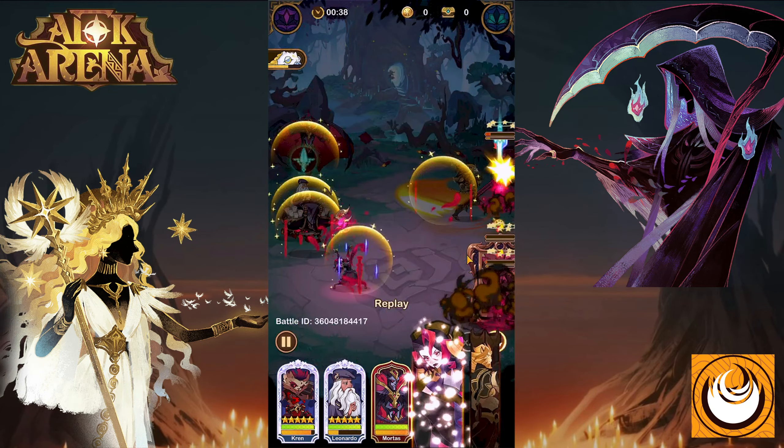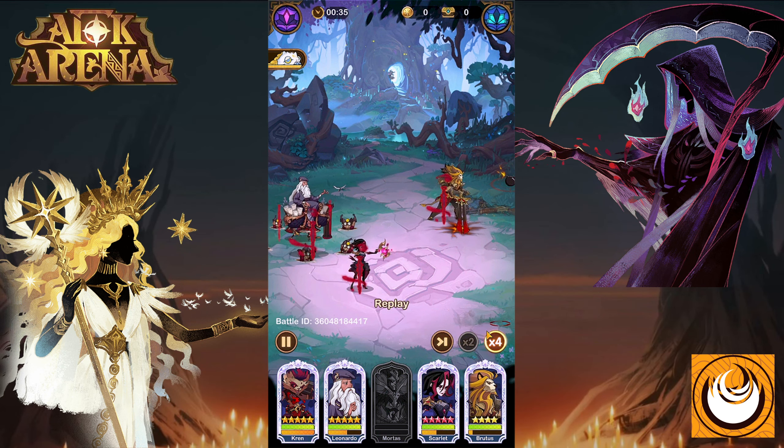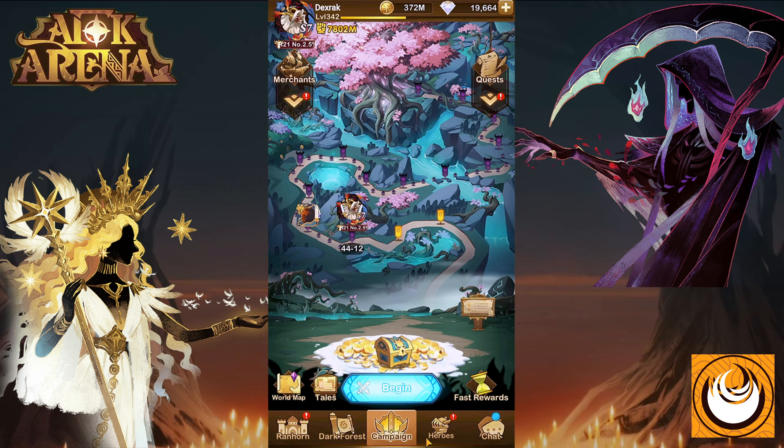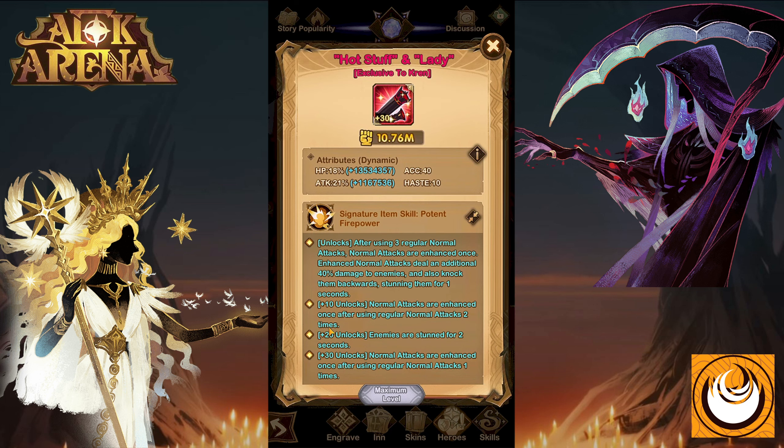The landmines are only available once — after they detonate, Crane will not place them again. From this battle, we can see the complete stun lock that Crane and Leonardo da Vinci achieve together. Looking at the battle statistics, Crane dealt the most damage, even though he is not as invested as Scarlet. Without his 60 out of 60 engravings, he can do even more damage than shown in this replay.